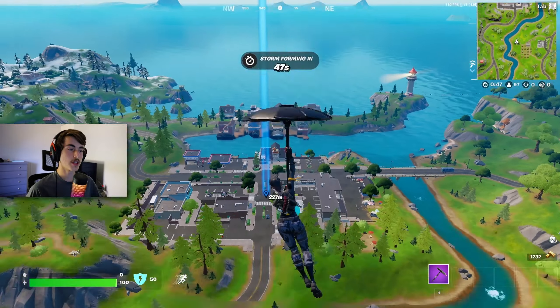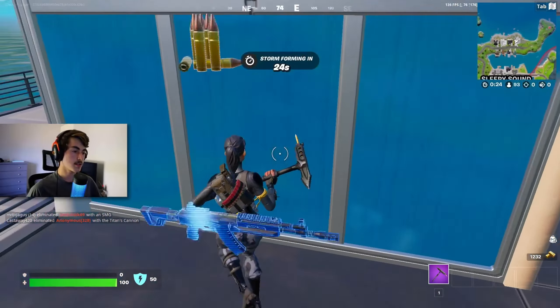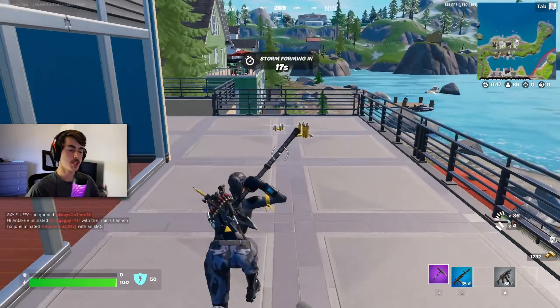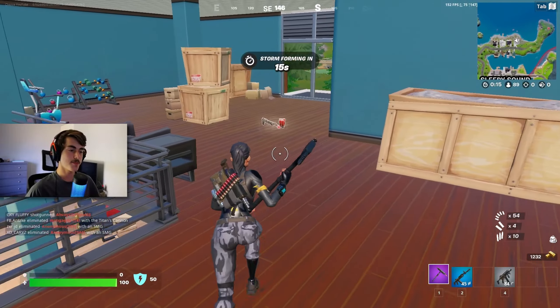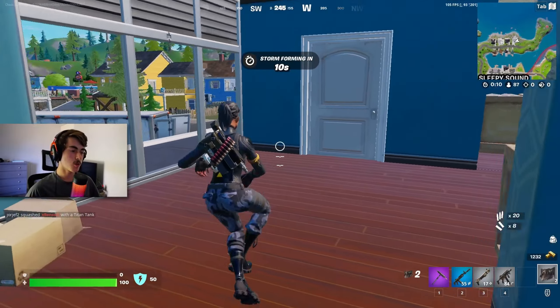Since they've added no new landing locations this game, only these damn ships, we're gonna come down to Sleepy Sound and see if we can get our first win of the season. Can't see anybody. We got a Ranger Assault Rifle — not too bad — and a Stinger SMG, both weapons from last season. And another Striker Pump. Looks like we're just getting old weapons.